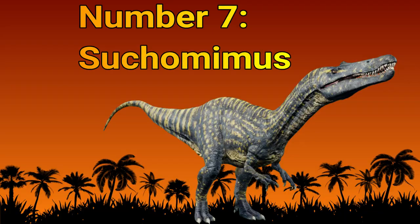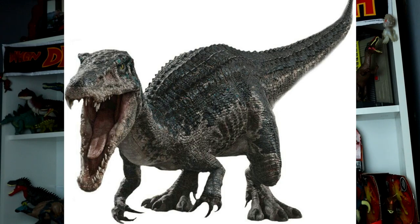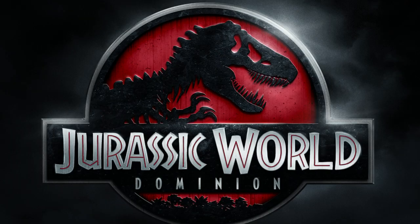Number 7 on my list is Suchomimus — the first Spinosaurid I would like to see in Jurassic World 3. Stay tuned till the end of the video to see what other Spinosaurid I pick. Suchomimus was similar to Baryonyx, but I feel like it would be such an awesome addition because I can imagine a super dark and sinister water scene with it. It could have a really cool colour scheme. Suchomimus was listed in the Cretaceous Cruise of Jurassic World but we unfortunately never got to see it in the movie. There could be a really cool dark or overcast scene involving a boat — I would absolutely love that, because with dinosaurs and humans having to coexist, Suchomimus would be an awesome addition to Jurassic World 3.